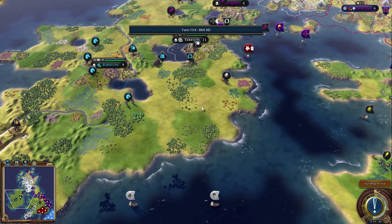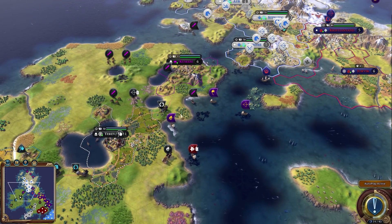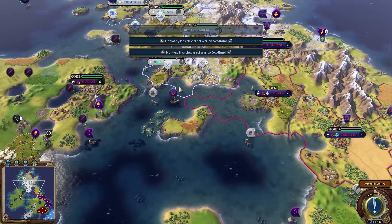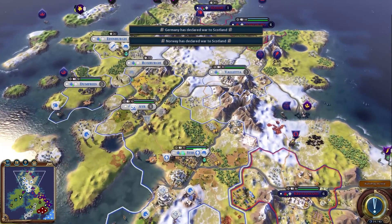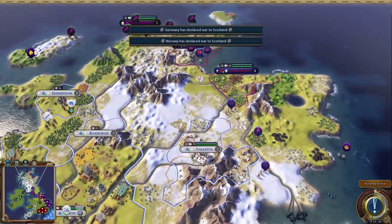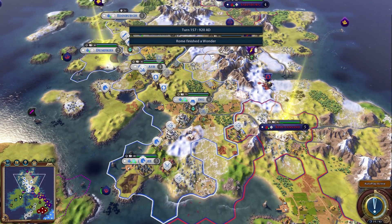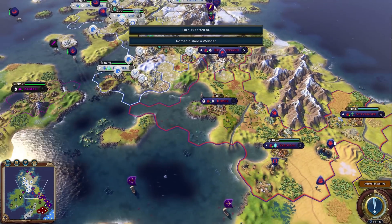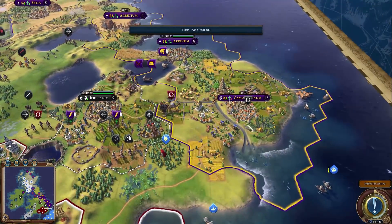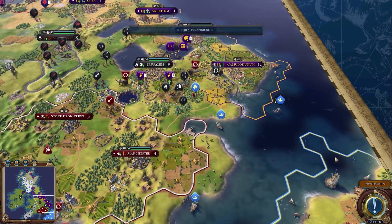Rome is the first to reach Ireland! It doesn't look like they can settle the closest spot though — they'll have to go further west. Germany declared war on Scotland and Norway declared war on Scotland, though I think both of those will be score-based wars rather than serious conflicts. Norway has some Viking longships but Scotland doesn't have many troops — though Norway has even fewer, so I don't see them winning.